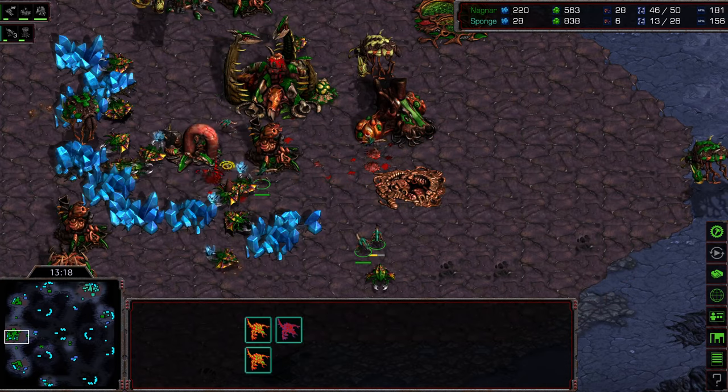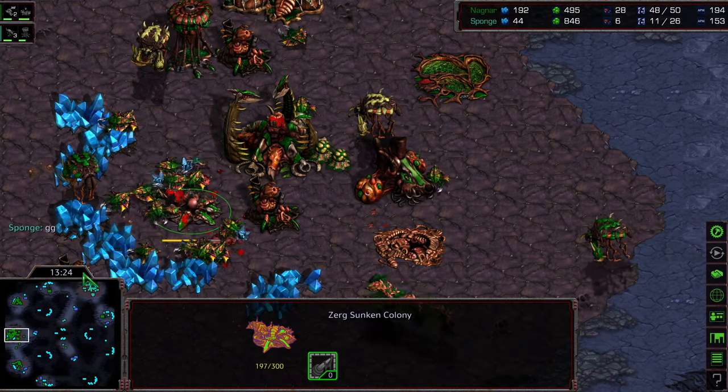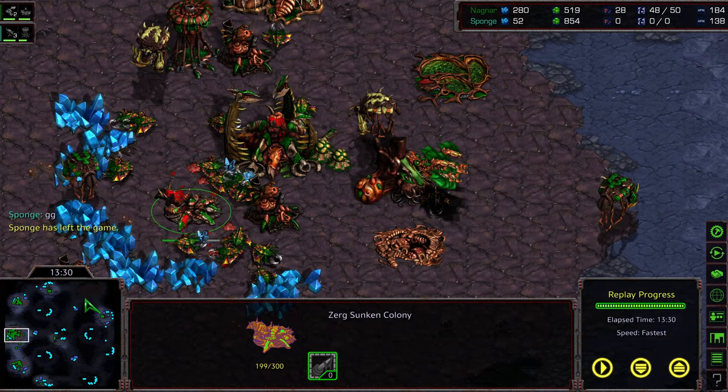The zerglings remain, still one sunken colony trying to defend the drones. The drones get involved in the action, clear that out, and there's GG from Sponge. Thus far I think Nagnar winning the matches across the board. I'll have to ask if it was best of seven or best of five in chat. Hope you guys enjoyed it — interesting matches, thanks for listening.